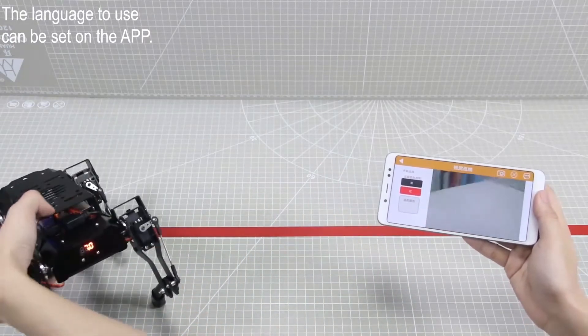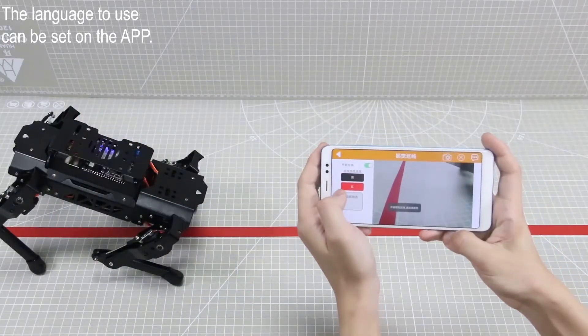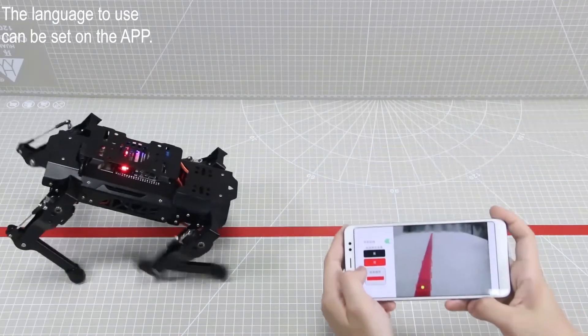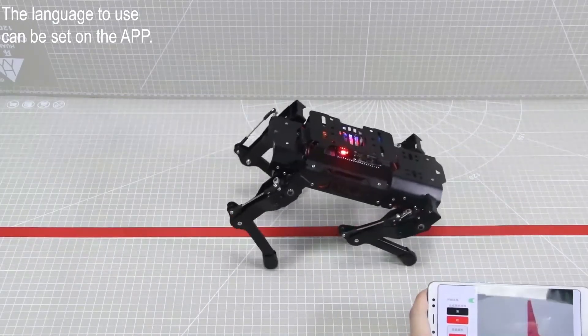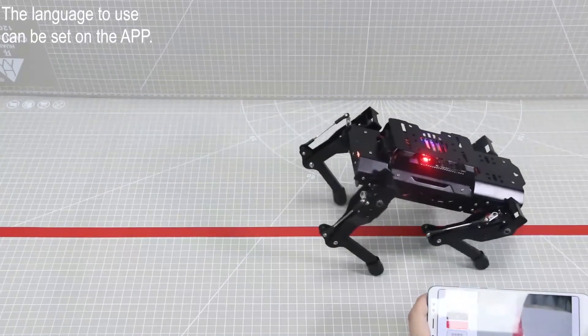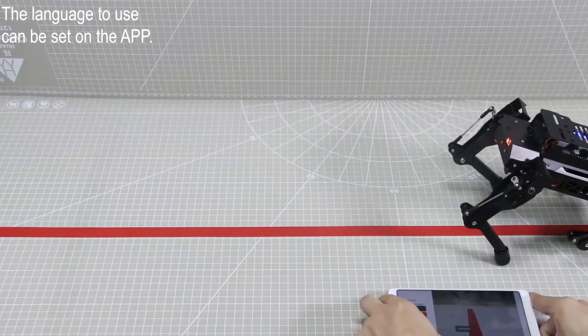You will see the image — when reaching the beginning of the line, it will drive along it the whole time. Okay, I have shown you all the games. Try to experience PuppyPi right now.